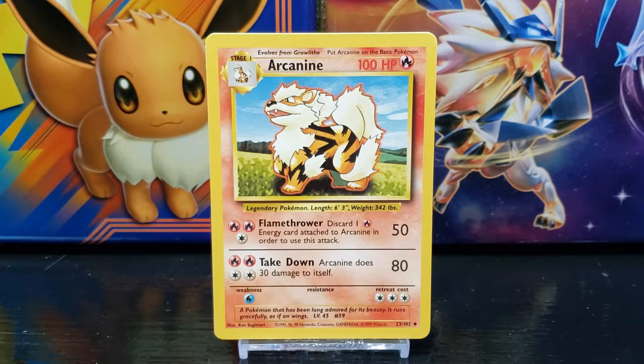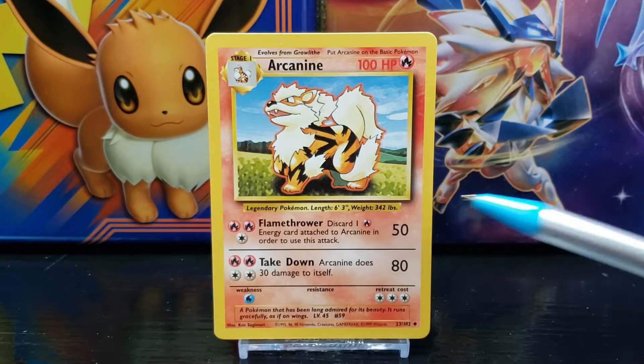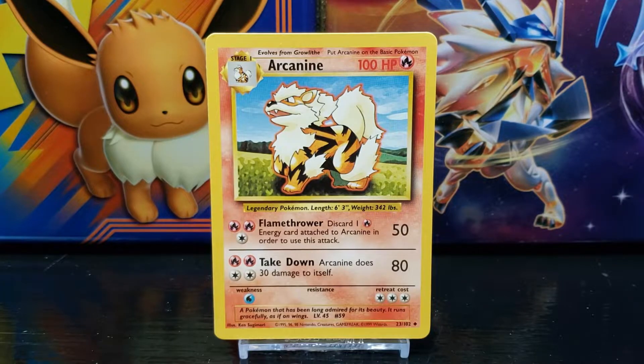Below that you have the card illustration — we'll take a closer look at that in a moment. Below the illustration you have some Pokedex data. Arcanine is a legendary Pokemon, its average length is 6 feet 3 inches, and its average weight is 342 pounds.